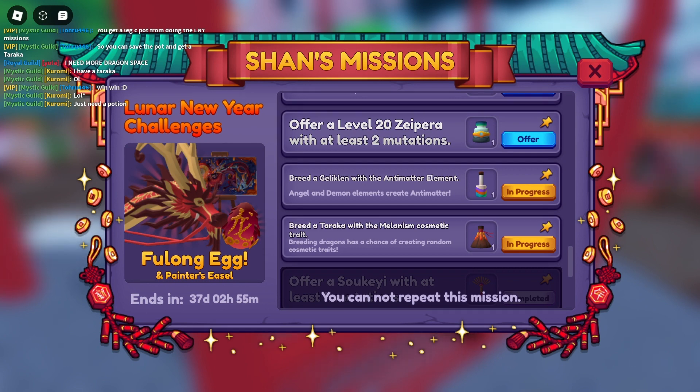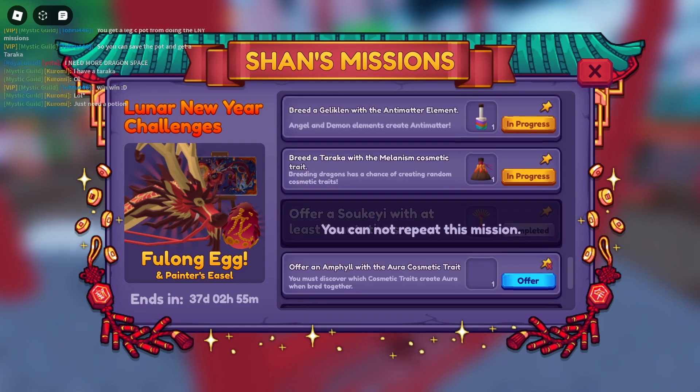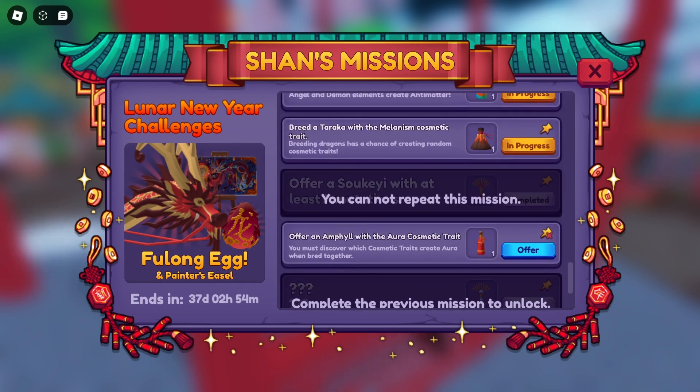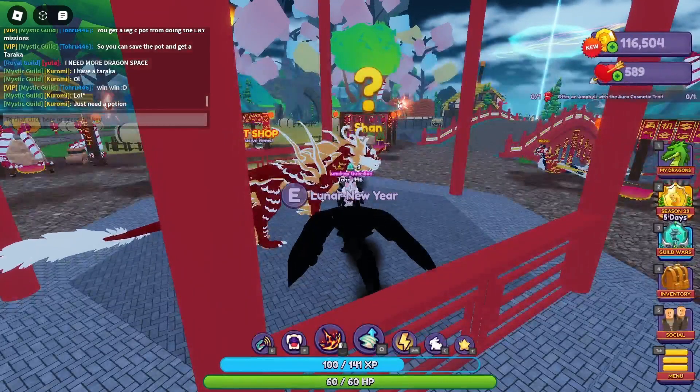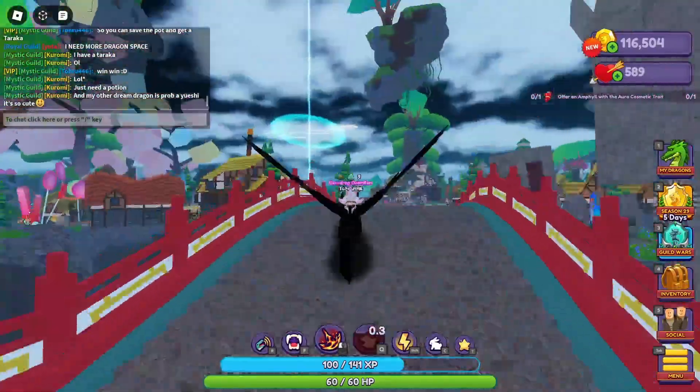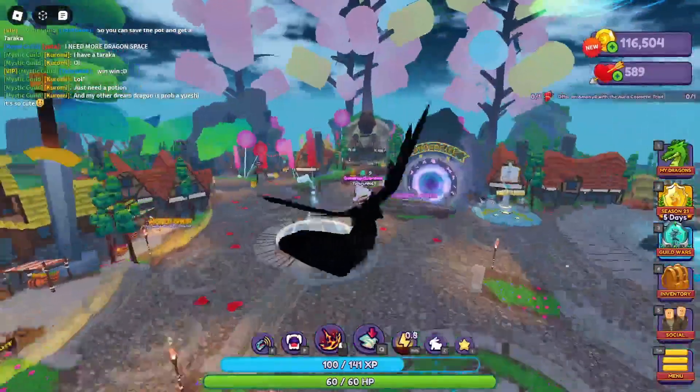The patch notes say they've reduced loading times, but honestly it seems like they made it longer. Every time I load into the game now it takes ten times longer than before. I don't know how true that claim is — maybe they'll fix it — but it seems currently broken. A lot of people have also been complaining about lag and Origins not rendering in properly either.